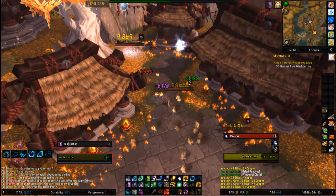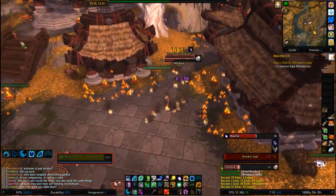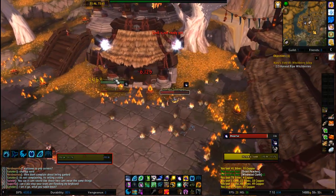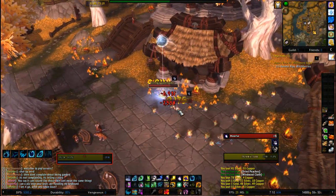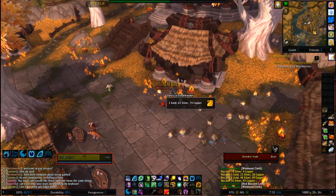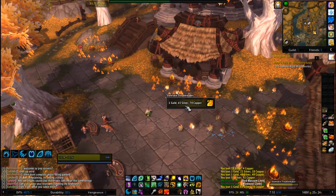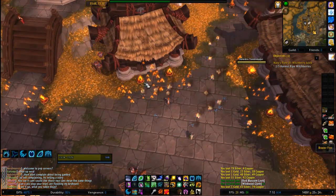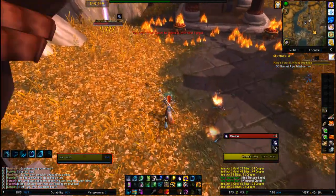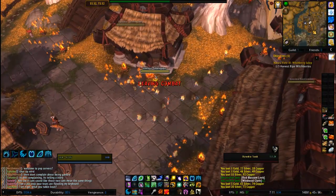I've already reached my cap. I did it the hard way grinding other mobs that were no fun, but these mobs just kind of hand it to you. I don't know what Blizzard was thinking, but they threw some things in there that made it that easy. Along with the Black Prince rep, you're also getting Windwool cloth, green items, and a decent gold turnout — about one gold per mob — so you can profit decently just from that.